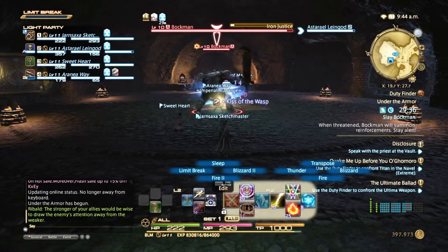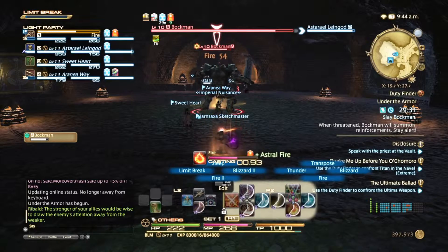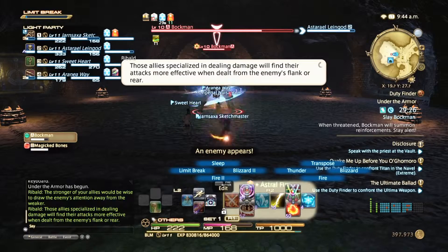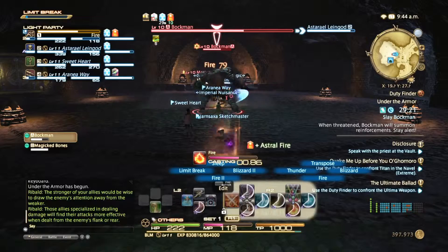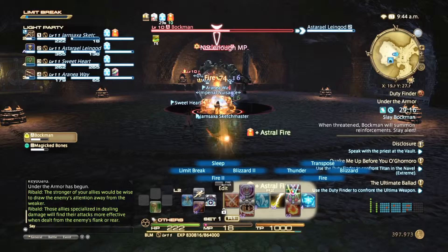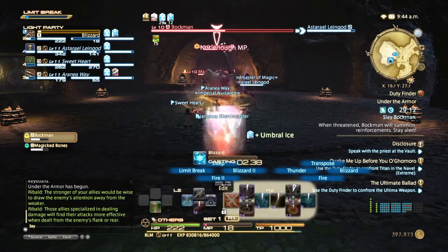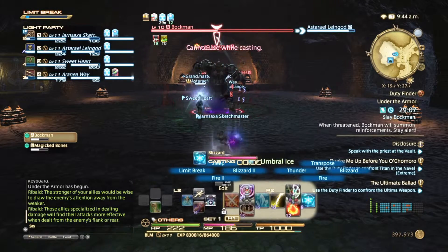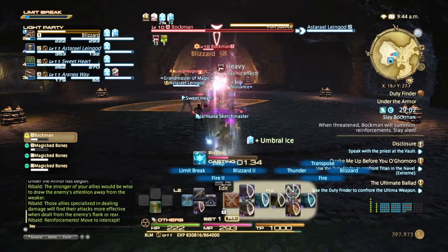Let's get in here and show this Bachman that we are serious. So again, this is just another point and shoot, point and shoot. We've got this down pat if you even make it to level 11 on the Black Mage. And we're getting ready to have some adds come on. We don't need to deal with these magicked bones, so that's always nice. We don't have to deal with the trash mobs too much.